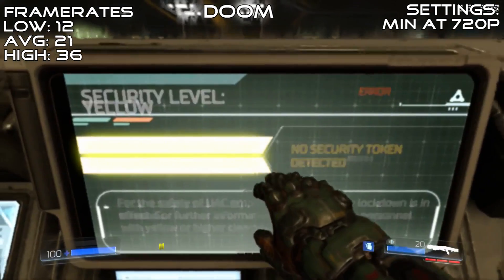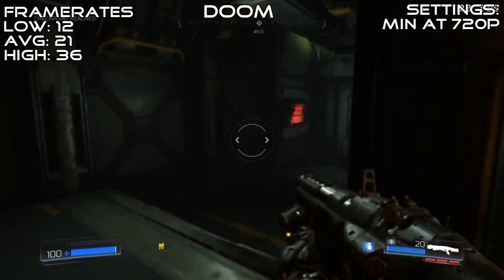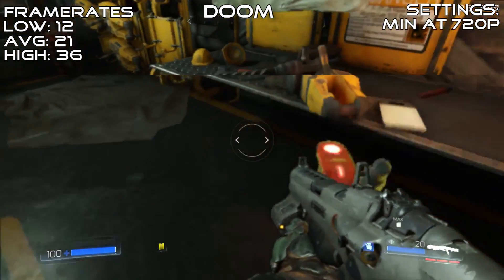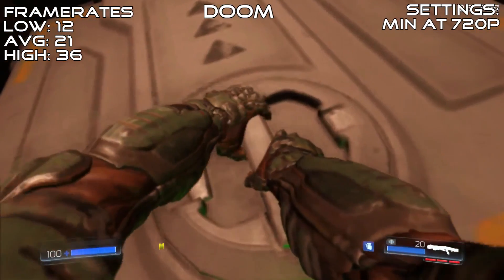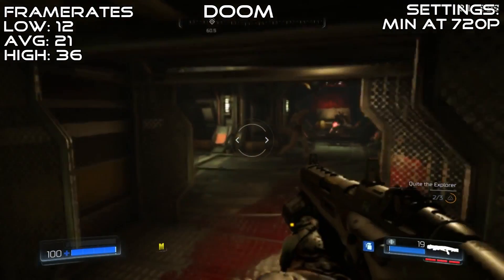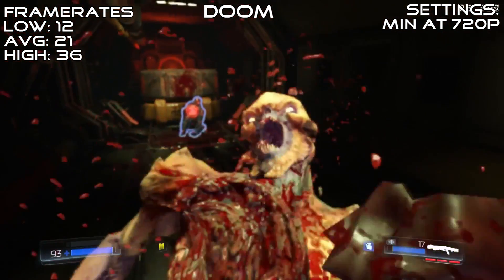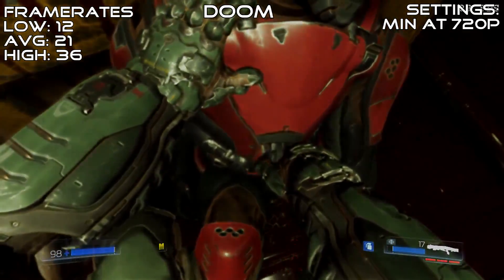A game that isn't playable, however, is Doom. We dropped the settings to the absolute minimum at 720p with a 50% render scale. The game looks absolutely abysmal and has a frame rate to boot, with it only achieving a 21 FPS average, a 12 FPS minimum, and a 36 FPS max — it isn't really playable. When the gory gibs got gruesome, the game seemed to chug like a frat boy on a keg, making everything slow down like a painfully pixelized portrayal of the Matrix's bullet time. Although that can be fun in its own right, it's not the best way to play the game.